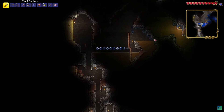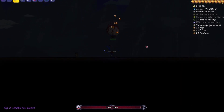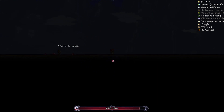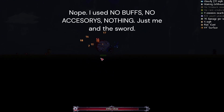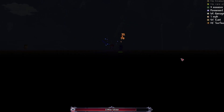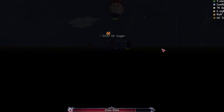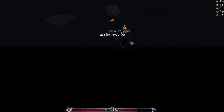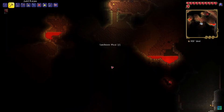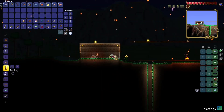Just look at me using it against the Eye of Cthulhu, for example. As you can see, I'm using a character with no buffs other than the Hermes Boots, which just increases my speed, and maybe a grappling hook. You can see that for a boss with 2,800 health, I'm doing some pretty good damage without buffs. But obviously, this isn't really meant to be used on bosses — when you use it on enemies, it's so much more effective.